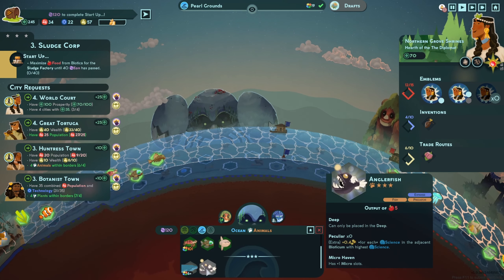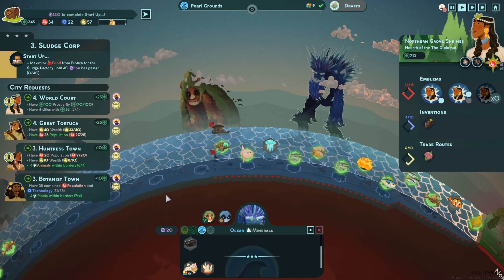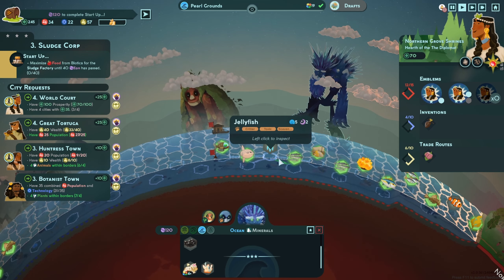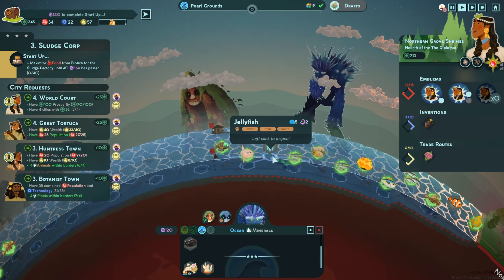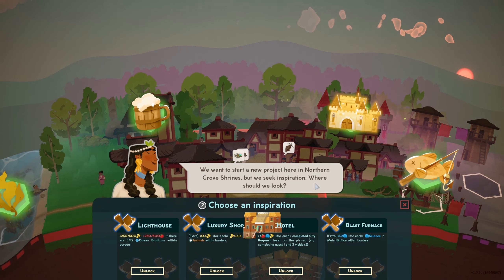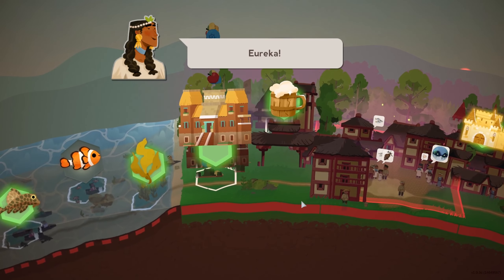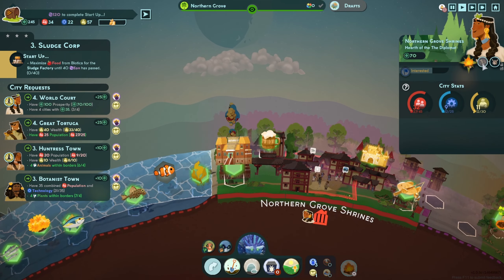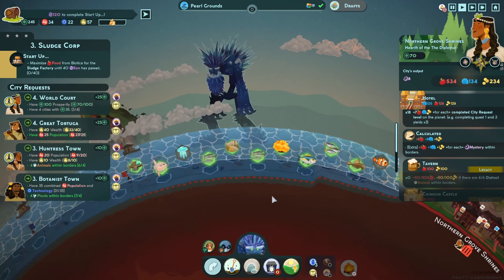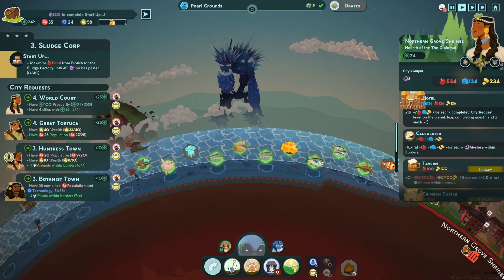All deep biotica on the planet gain 50 science — we definitely want those down. That would be 10 biodiversity for the blue whales and 10 for this. The titanfall itself costs four biodiversity, but we'll be generating biodiversity between those four things. And hey — the anglerfish gives plus 4.4 gold for each science in the adjacent biotica with the highest science, so that's really good. I might put that over here to help boost this person's prosperity — they need 100 prosperity overall. The wealth from the anglerfish is not super valuable on North Grove Cove since they'll get a lot from the sludge factory.